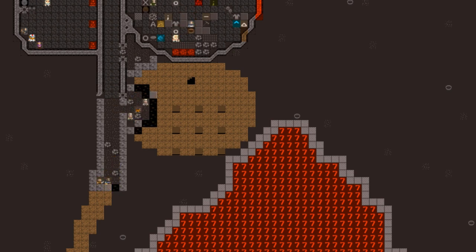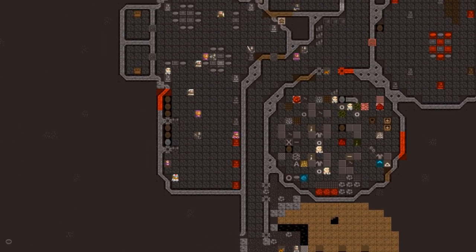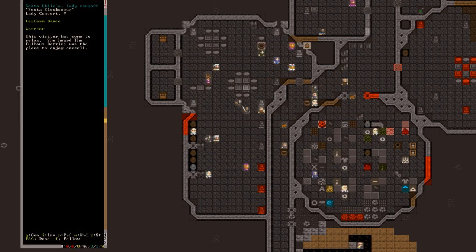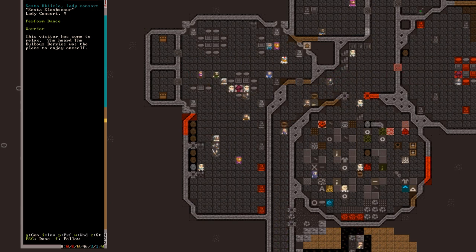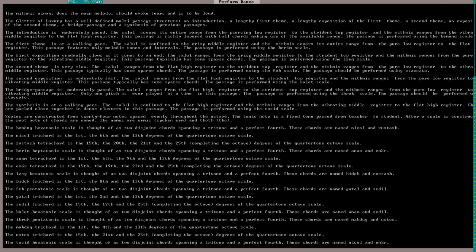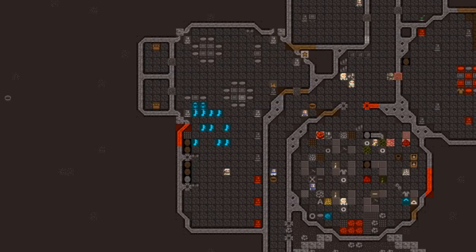As we watch our miners going to work, we can see a bunch of dwarves having fun in the Bulbous Berries. It's important for dwarves to feel good in our fortress, so it's great to see them dancing and singing. Here we see the description of the lady consort Sesta — she heard the Bulbous Berries as a place to enjoy oneself, so people are coming from far and wide to visit our great tavern. The dance seems quite involved and goes through a lot of themes. The music is intense and sharp-edged. I need to get some instruments so that our dwarves and bards can play some actual music to accompany the dances. That'll be epic.